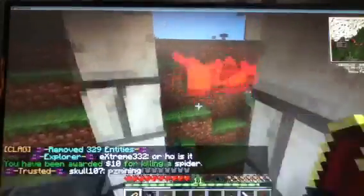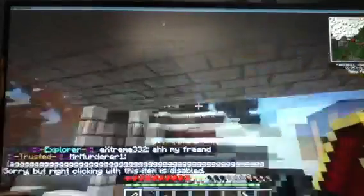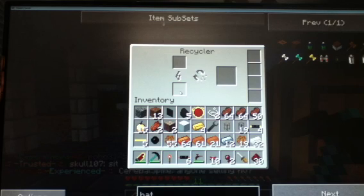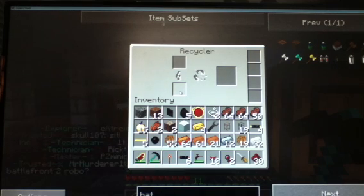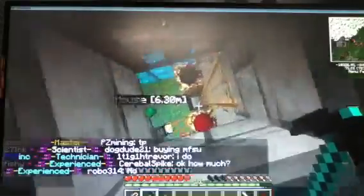Right now my main objective is to get something called energy crystals powered, so I can make something called an MFE, which is a power source, so I can fuel this thing called a recycler. A recycler — if you put anything in it, it has a 1 in 8 chance of turning it into scrap. You can turn scrap into scrap boxes, and you can put those into the crafting bench — just one of them — and it'll turn into a random item. You can also make UU matter, which is pretty cool, and you can make a lot of stuff with that.